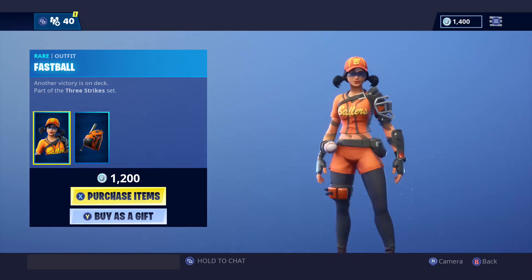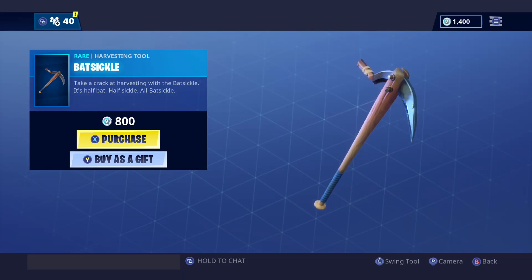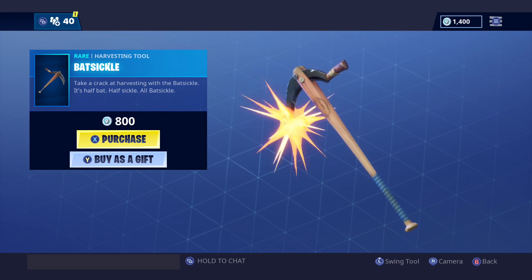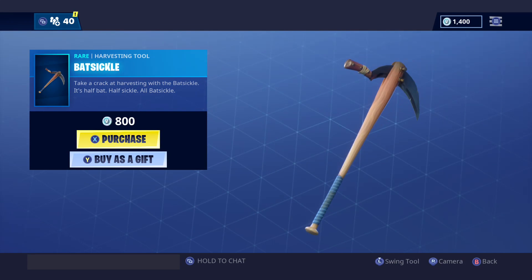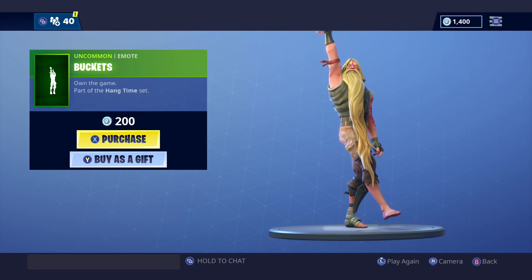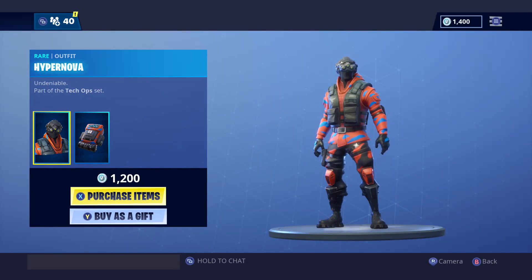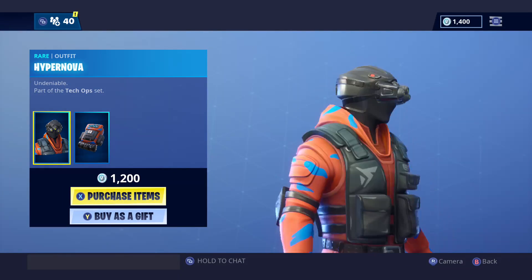Fastball — really good skin. Bat Sickle — I swear this is in the item shop like every other day. Buckets emote is still chilling in here for the Hangtime bundle — they gotta keep that in there, it's a really good emote.